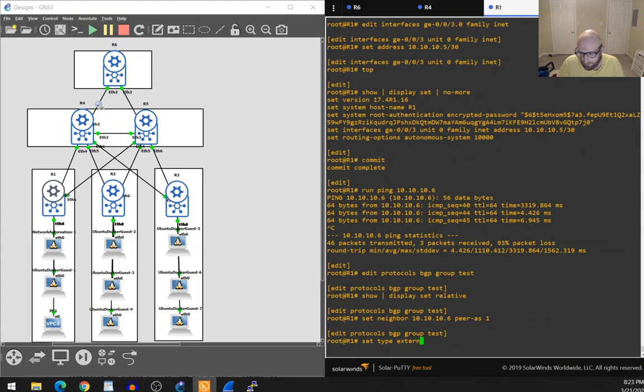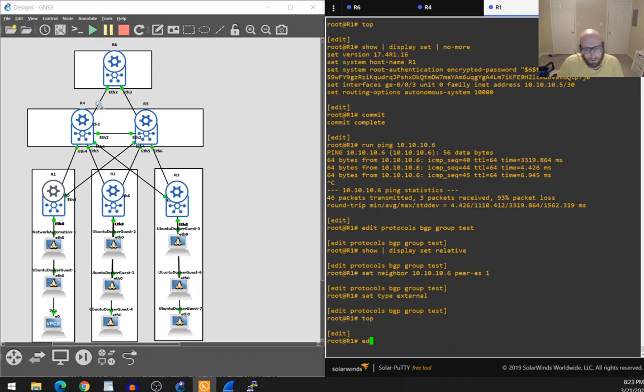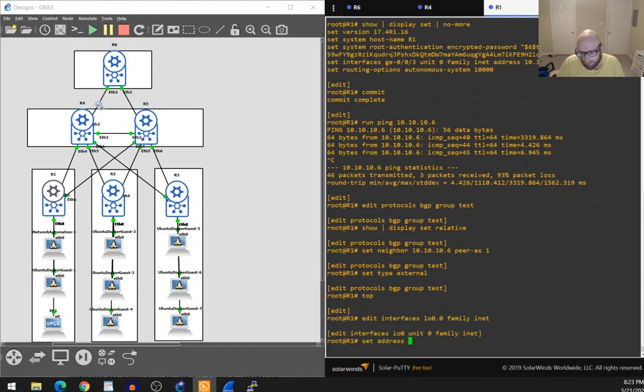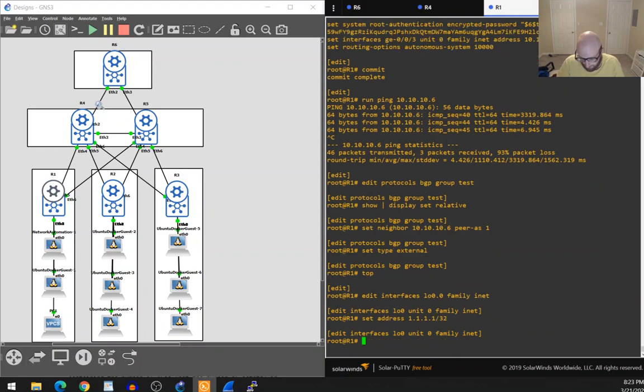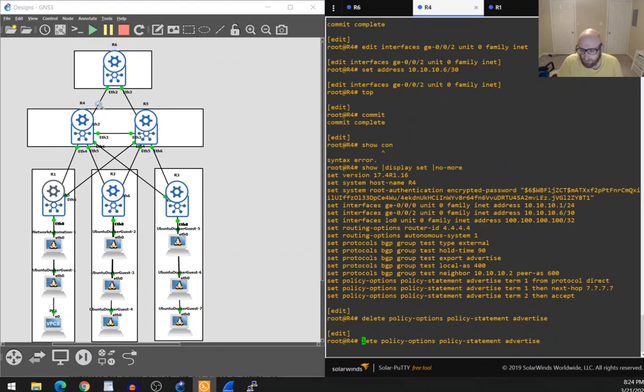I'll also set up an address on the loopback. On router two and router six I have an export policy named 'advertise' that advertises everything as protocol direct. I want to clean that up so I'm not advertising all protocol-direct routes. I'll use a route filter to only advertise the loopback zero address — 4.4.4.4.